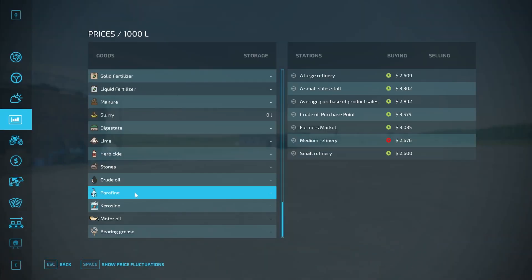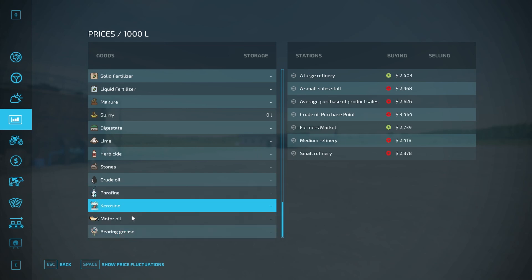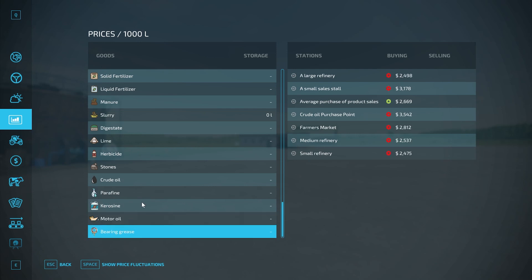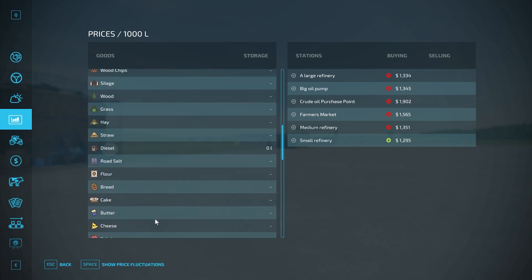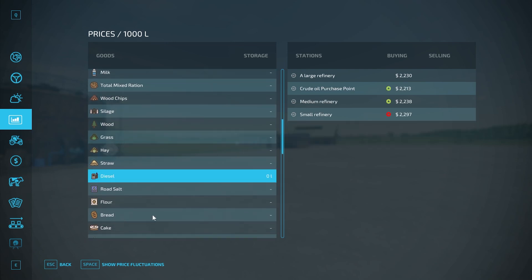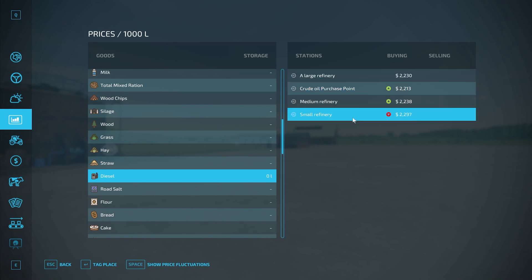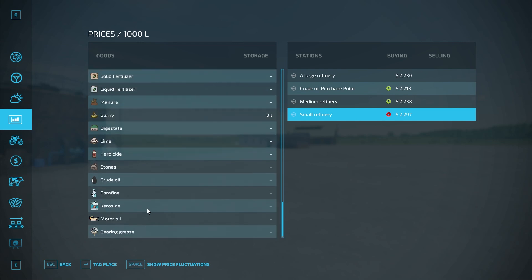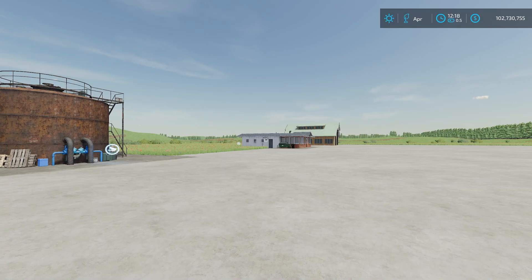At the sell points you can sell crude oil, paraffin, kerosene, motor oil, or bearing grease. Based on initial prices, you'll make more selling refined products than selling crude oil directly — which makes sense. For diesel fuel, you can sell it at all the placed sell point facilities. Again, just by looking at the prices, you'll make more selling fuel than selling the crude oil.